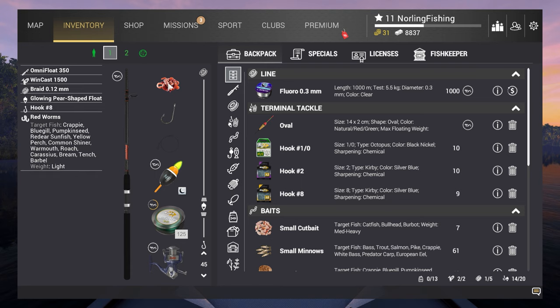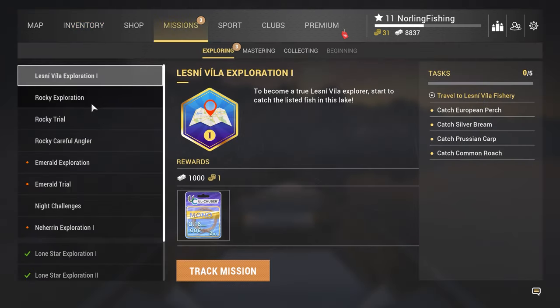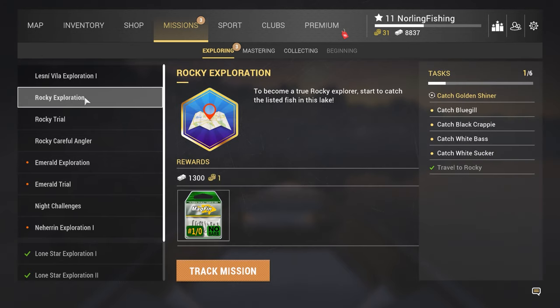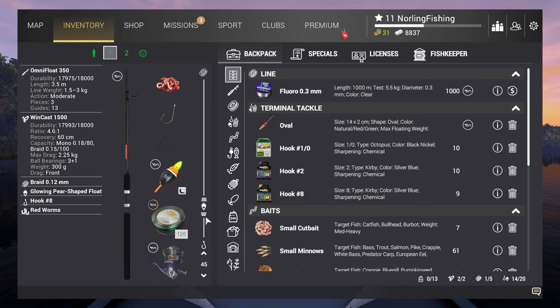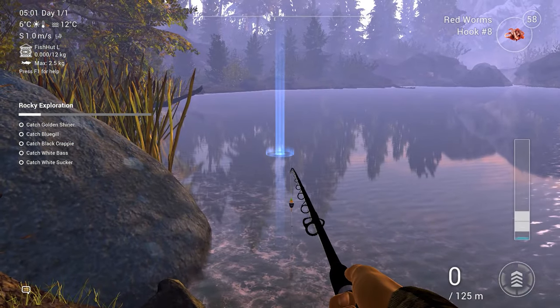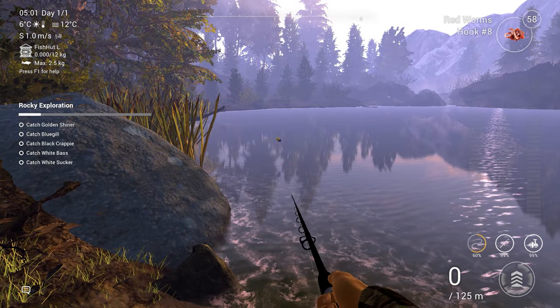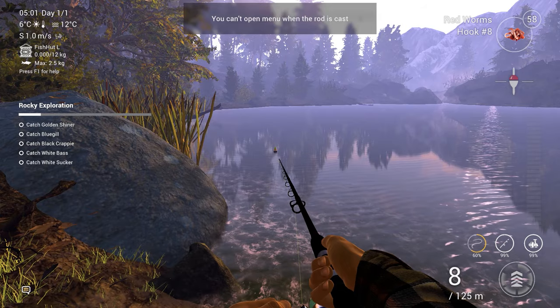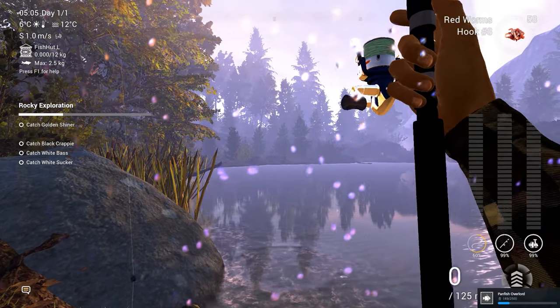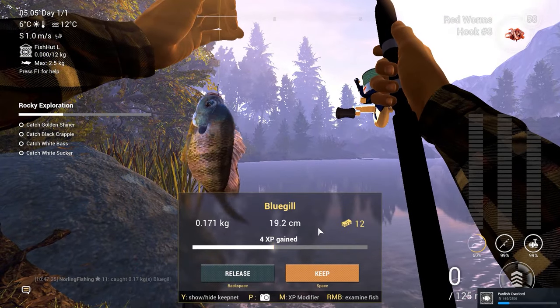Let's track our first mission — Rocky Exploration. For this mission we need to catch five different species. Everything on this list will be fairly easy to get except the White Sucker. If you want to catch anything else, just cast over here, use your red worms and you should get all the species from this one spot. We have our first fish — a very nice bluegill, so one species off the list already.